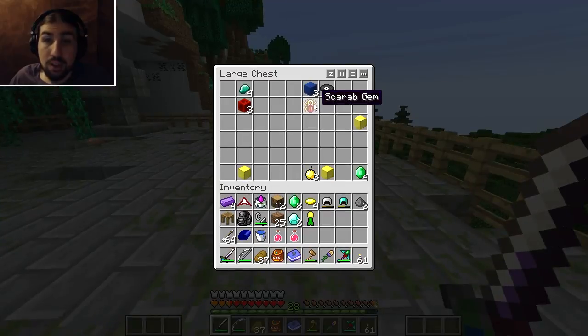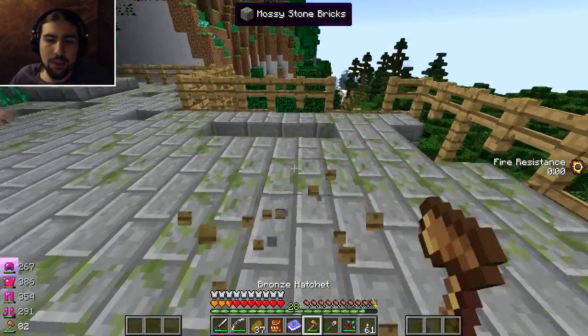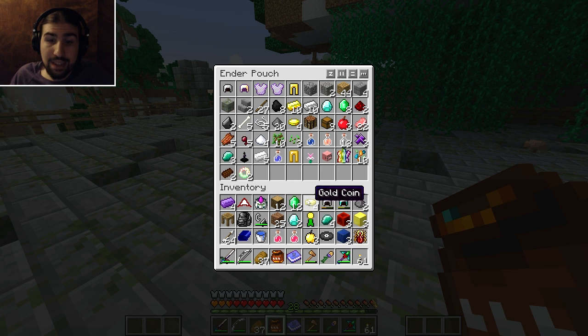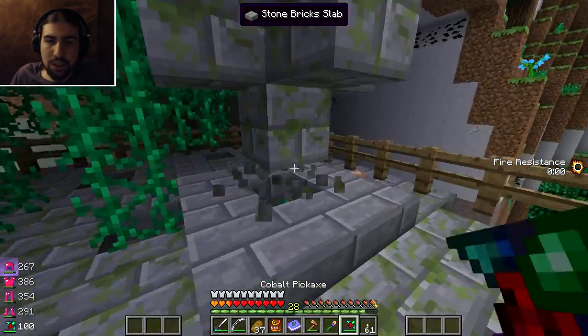Let's see what our final loot is. Scarab gem! I know about those — and wow, that's a lot of gold. A scarab gem is needed for the Fossils mod to control the dinosaur. I think it also makes a time machine — oh, that's also how to make the time machine with these items. Well, I don't know how to do a lot of that stuff, but it looks like that's going to be useful to say the least. So we did clear this structure.